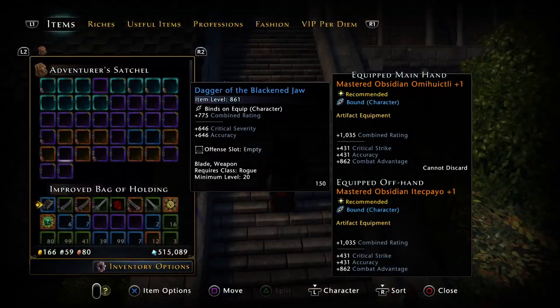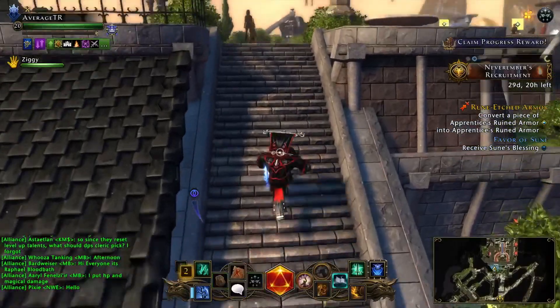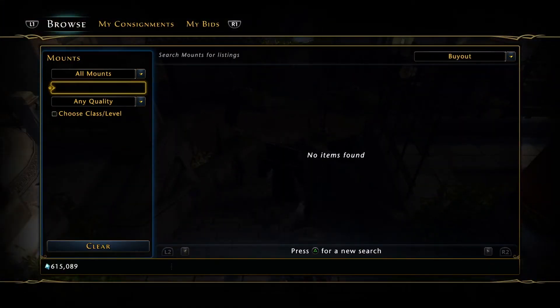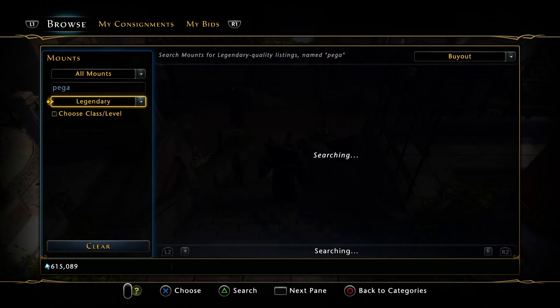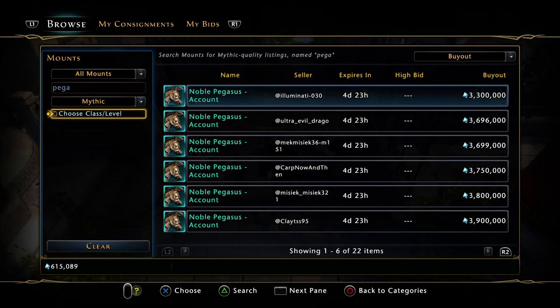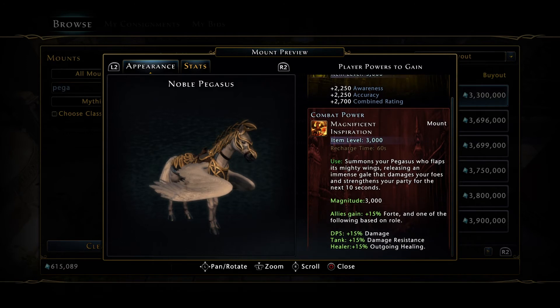I don't think there's anything I've actually missed. We've got trade bars — I'll do with them what I can. Maybe I'll get the legendary Pegasus and rank it up to mythic because it's cheaper. The legendary is 800k — it's probably better to get that and rank it up rather than paying 3.3 million for the mythic. Let's see what it does — it summons a Pegasus who flaps its mighty wings, releasing an immense gale that damages your foes and strengthens your party for the next 10 seconds. That sounds like a really good buff — might be one of the top AOE abilities.